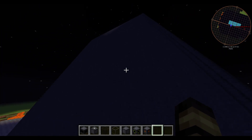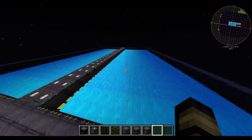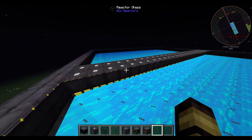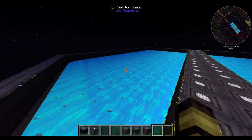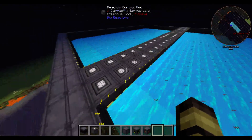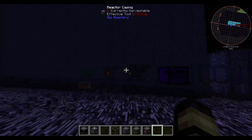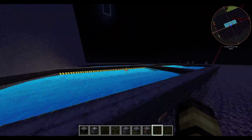This reactor uses liquid cryotheum. I'll explain the mechanics of big reactors for those interested, but we'll start with the most efficient design. This is all filled with cryotheum — the amount it takes is insane. It's two rows of yellowrium fuel rods, and the size of this reactor is 32 by 32 by 48 tall.